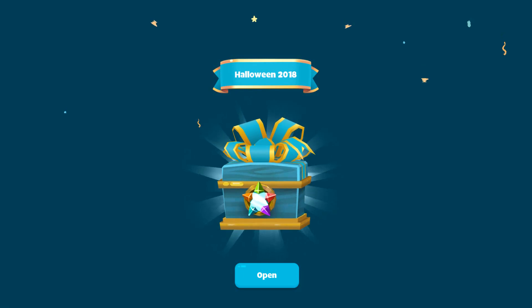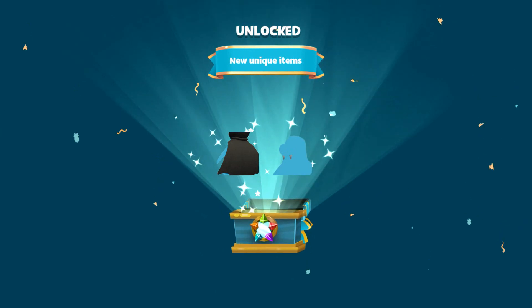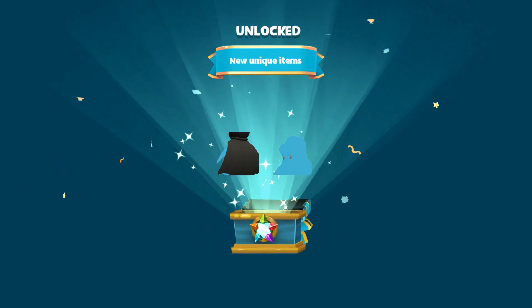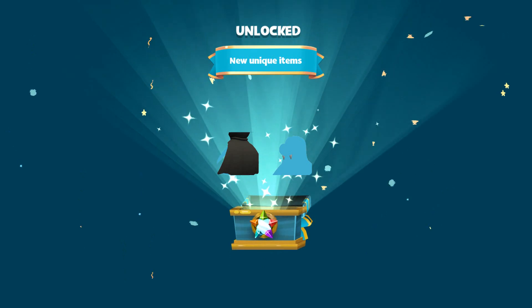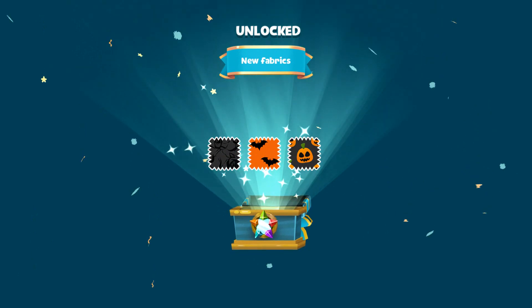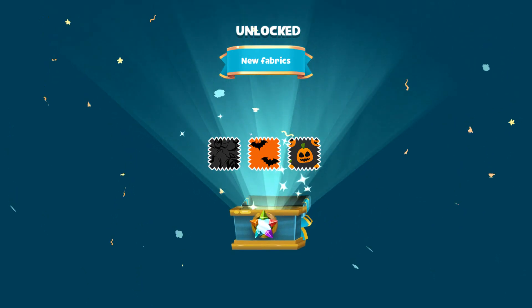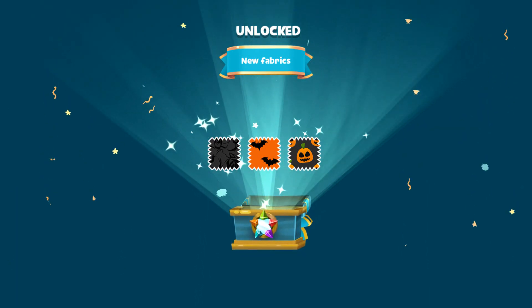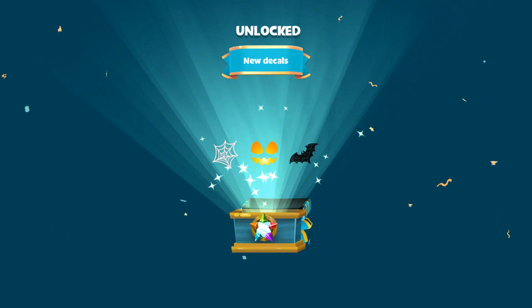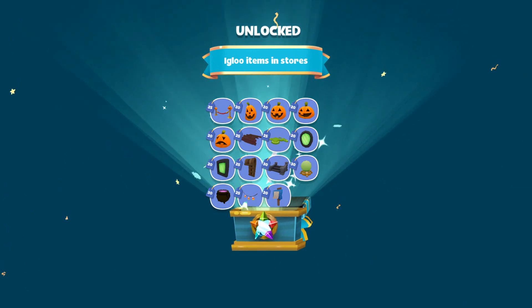Another crate! Halloween 2018, let's see anything new this time. Yes, look at this - we have a pretty awesome vampire-looking cape that looks so cool. And on the right we have some fangs. We are going to be a cool vampire this Halloween! We already had the black roses, bats with the orange background, and some pumpkins, but these decals are still pretty cool.